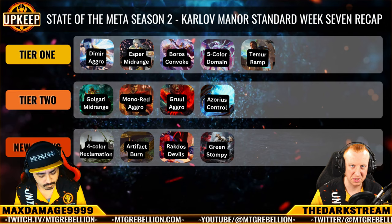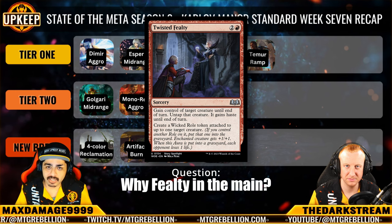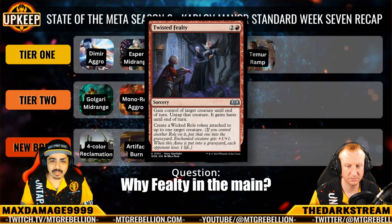Speaking of a card in both the sideboard and mainboard — one copy of Twisted Fealty in the main and one in the sideboard. Should we be playing Twisted Fealty in the mainboard? For the same reason I like Frenzy in the main, I also like the one Fealty as a last move. Many decks in Standard are creature-based — the midrange-heavy decks are going to have that one big creature, like Atraxa in Domain, and some even depend on specific creatures for their combos. As a finisher, if your opponent's done the math and thinks they can survive your attack, suddenly their safe position isn't safe. It seems like a good card.